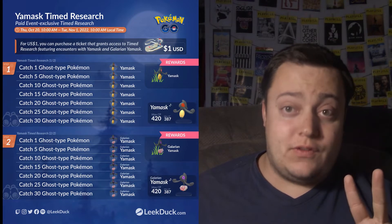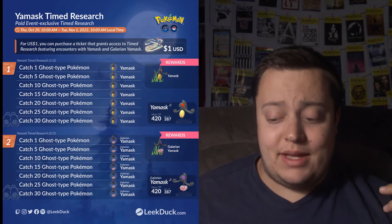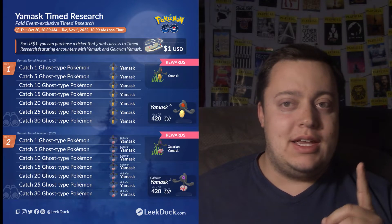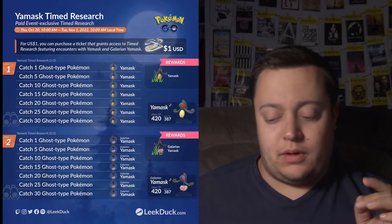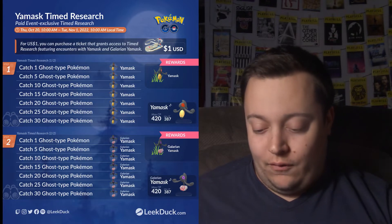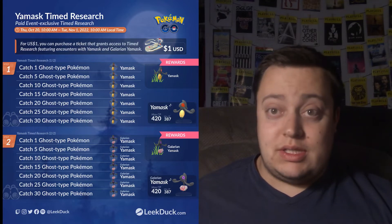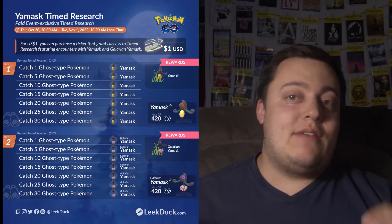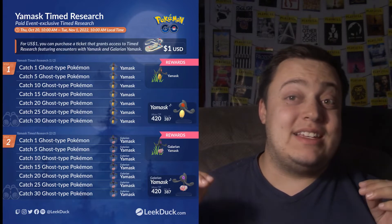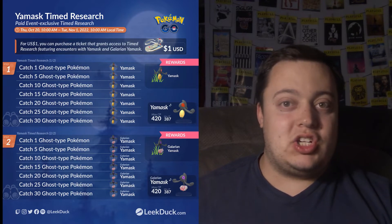Now remember, we have two different timed researches and you have to pay for both. The first one is the Yamask timed research for one dollar. It is a two-step research. For both steps, you just have to catch 30 Ghost-types. You get at least eight encounters of the Unova Yamask, and then at least eight for the second step for the Glaring Yamask. And if you are lucky, you can get a shiny.